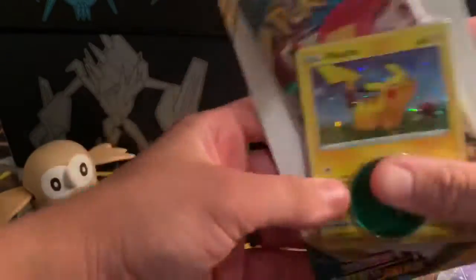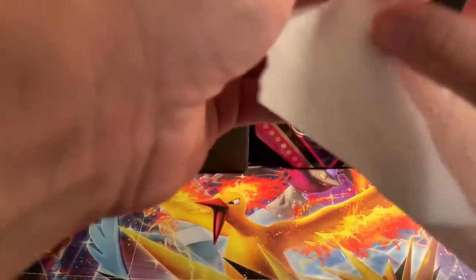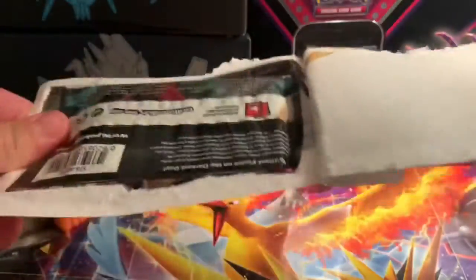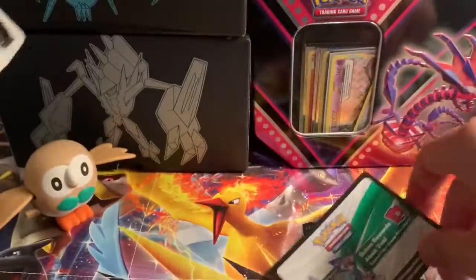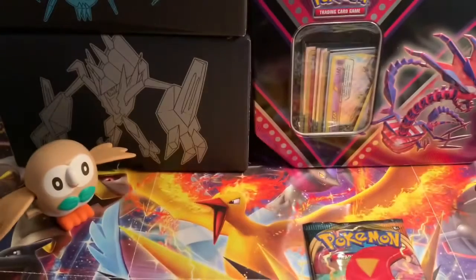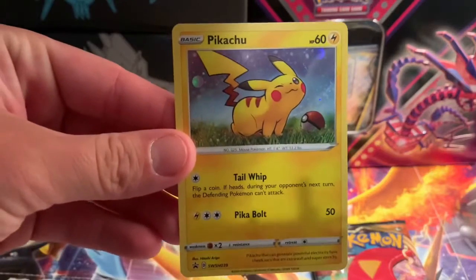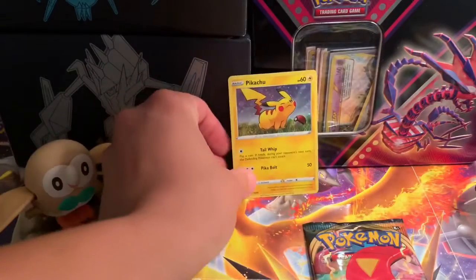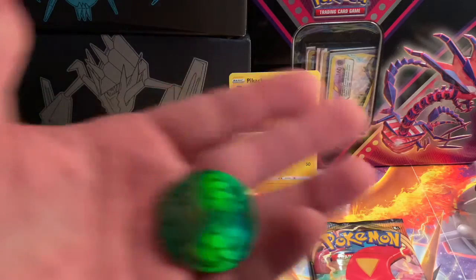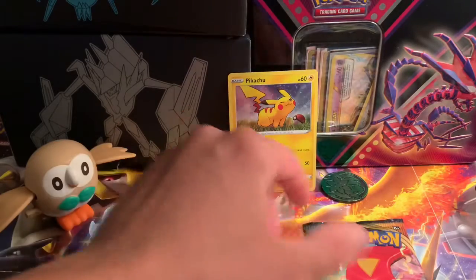Let's go with this one — comes with the Darkness Ablaze pack and a Pikachu promo card. It's a little rough getting into this thing. Alright, comes with this nice Pikachu Darkness Ablaze code card, and this nice holographic Pikachu — oh that's cute! And it comes with a Shaman coin. Not bad, not bad. I like Shaman!